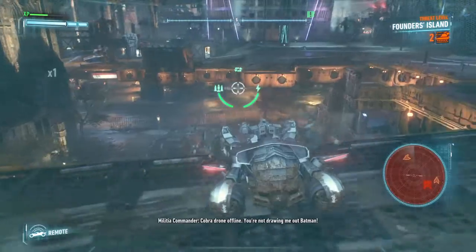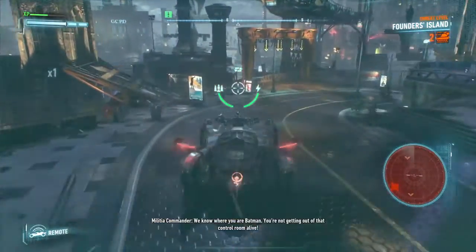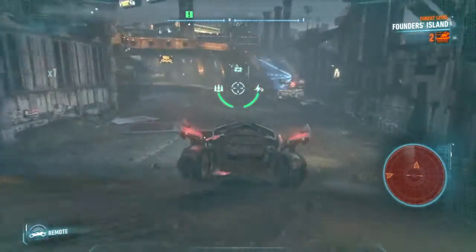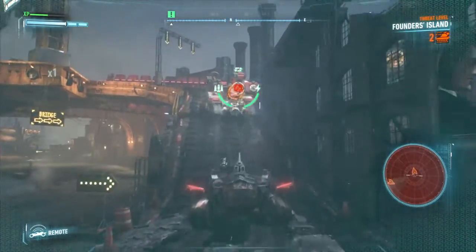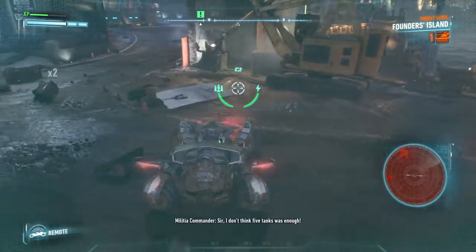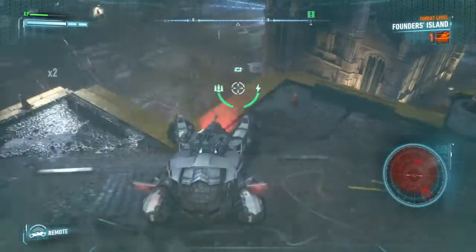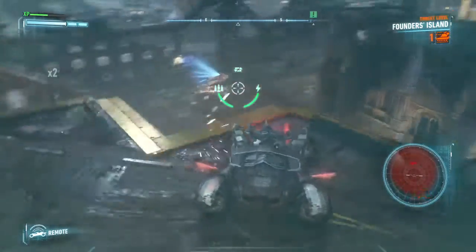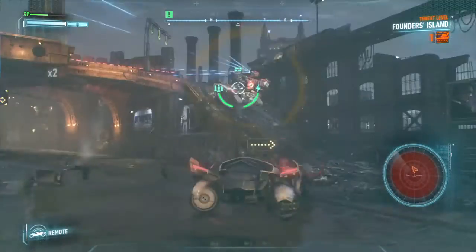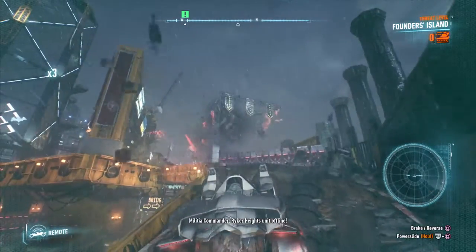Cobra drone offline. You're not drawing me out, Batman. We know where you are, Batman. You're not getting out of that control room alive. Cobra offline. I've got support nearby. I'm sending it in. Sir, I don't think five tanks was enough. I'll find you, Batman.